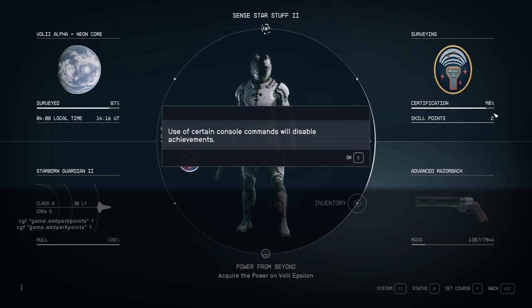You can actually directly give yourself skills in the console as well, but if you do this — you've just given yourself a skill point — you still have to meet the criteria for anything you want to unlock.